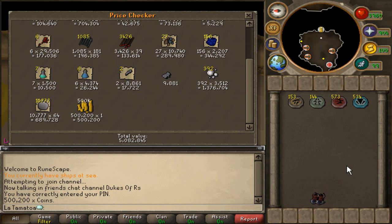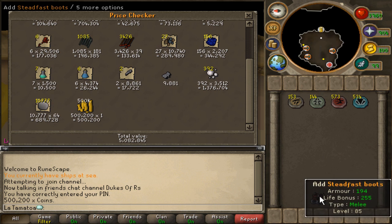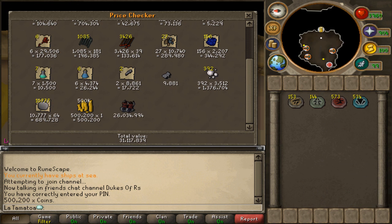I average about one and a half to two minutes a kill, so roughly 30 kills an hour. You're looking at 300K an hour base. However, throw the boots in and that jumps up to 31 mil — so all of a sudden, 31 mil over 500 kills.